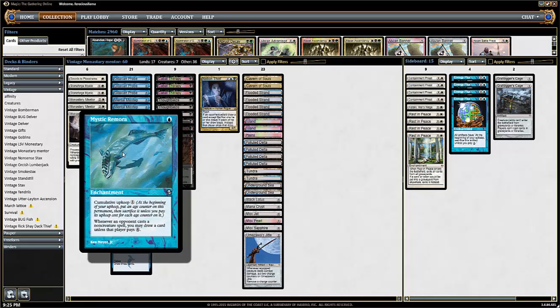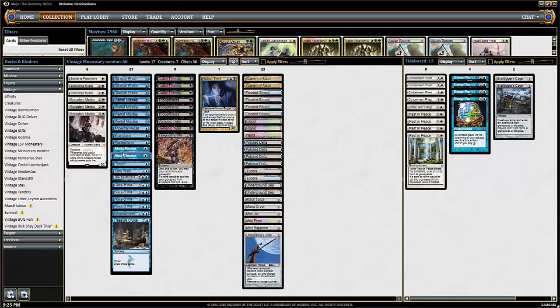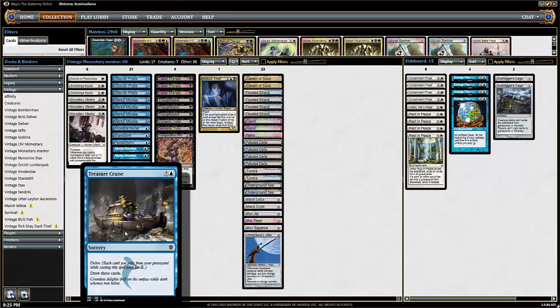I got two Mystic Remoras. Mystic Remora, one blue mana — whenever an opponent plays a non-creature spell, I can draw a card unless they pay four. And they never pay four. Think about it: even on Ancestral Recall, you're paying five to keep me from drawing one. That's not a good deal. They have a similar card in Standard called Jace's Ingenuity, and if it's in Standard it's a good rule of thumb it's probably not good enough for Vintage — unless everybody's playing it in all formats. Like Treasure Cruise, for example — that was good enough to get restricted.